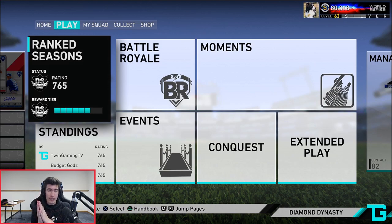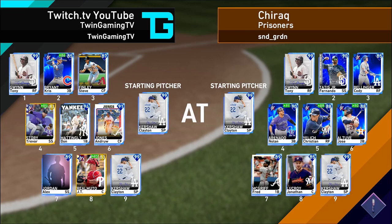Let's hop into this ranked seasons game. We're playing Shy Rack Prisoners — our opponent has 99 Tony Gwynn, 90 Future Stars Fernando Tatis Jr., Cody Bellinger, Nolan Arenado, Christian Yelich, Jose Altuve, 89 Frank McGriff, 85 Johnson Lucroy. We both have Signature Series Kershaw on the mound, so I can already tell it's going to be a pitchers' duel.